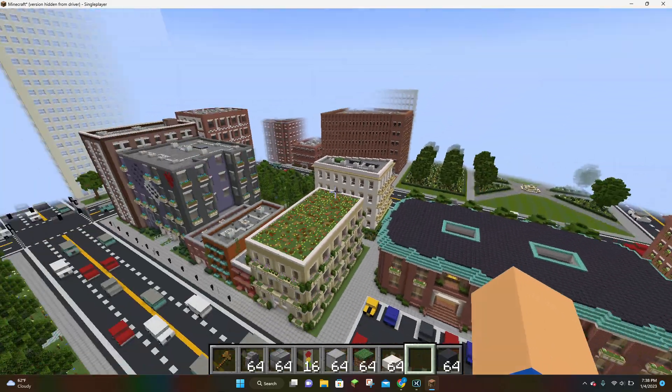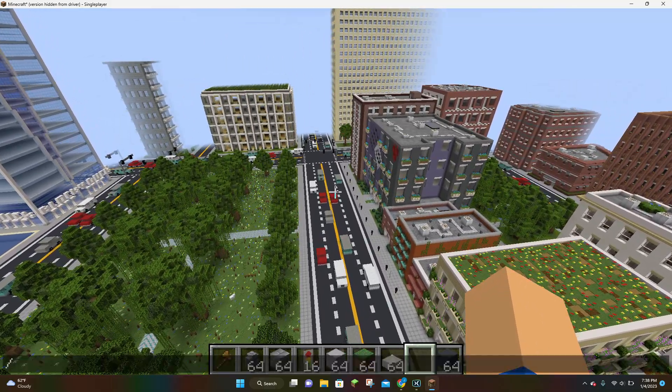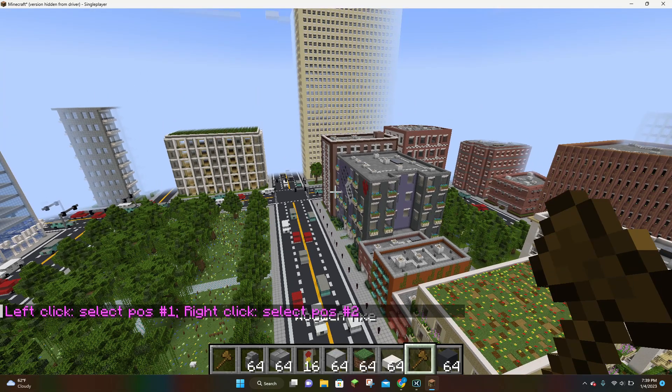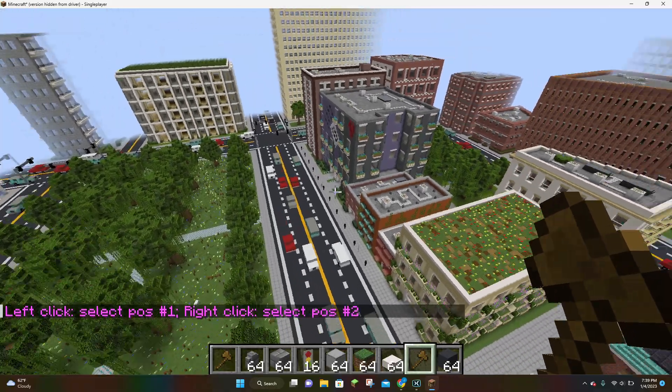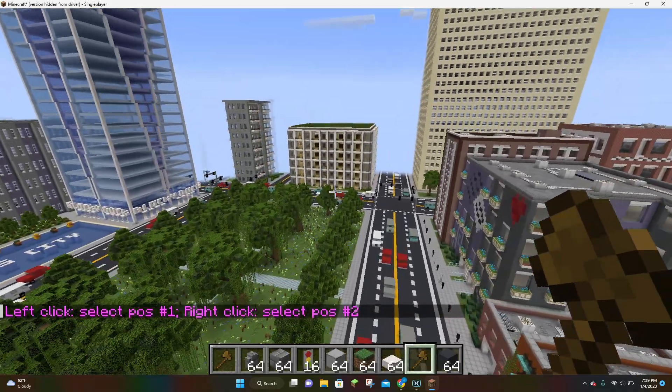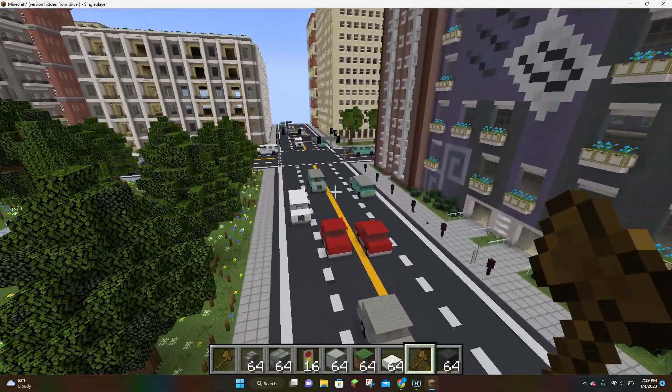The first command we're going to learn how to use is the Wand command. All you have to do is hit double slash, wand, hit enter, and boom — a wooden axe will pop into your inventory. This wooden axe has magical powers with the World Edit mod because it will allow you to place and remove thousands of blocks at a time.